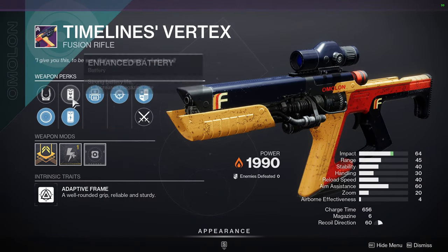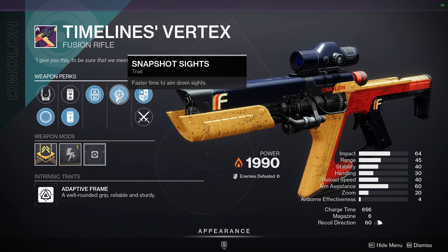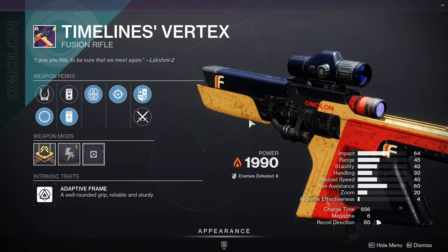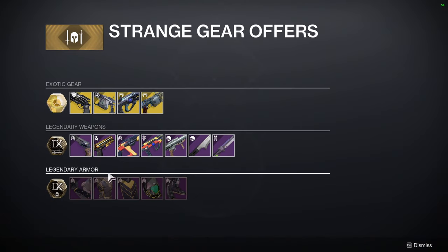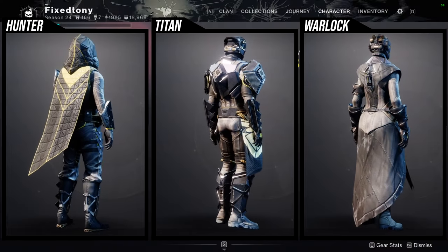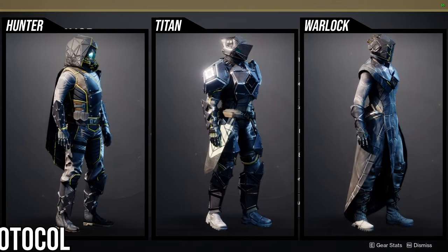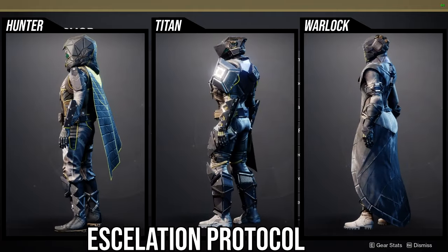Timeline's Vertex is an adaptive fusion rifle with Snapshot Sights, which doesn't really do much besides feel good. If it had almost any other perk in that slot I think this would be a solid PvE weapon, but Snapshot Sights on an adaptive just isn't that compelling for me personally.